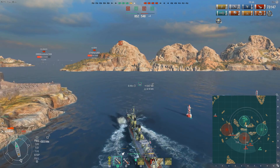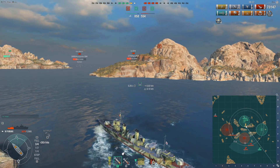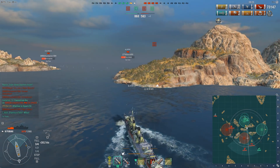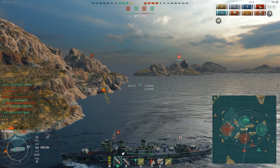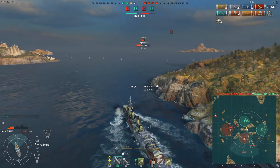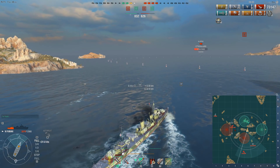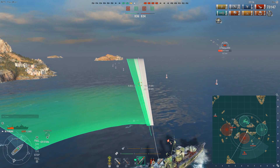As we make our way towards Charlie, our thought rings true — the Colorado is moving to attack our friendly Kongō, the Algérie is not too committed to Charlie, and the Cleveland is holding ground around Alpha. I've marked the Cleveland on the mini-map to point out to our friendly battleships they need to be aware of this threat — its high-arcing 152mm shells can cause a lot of damage. Unfortunately Nick gets caught out in the open by the Cleveland's catapult fighter, and his lifespan in this game is going to come to an end gradually.